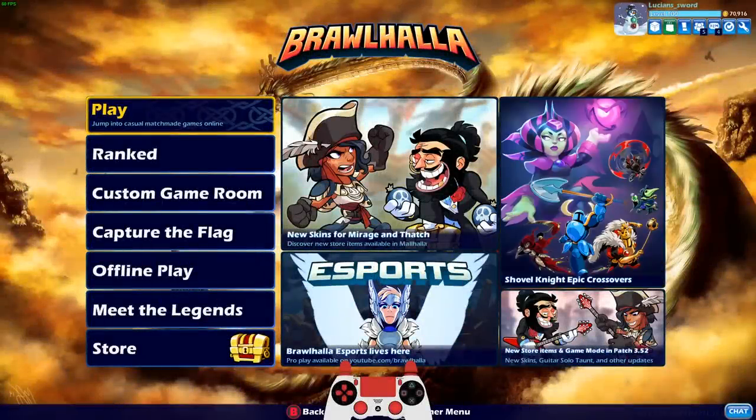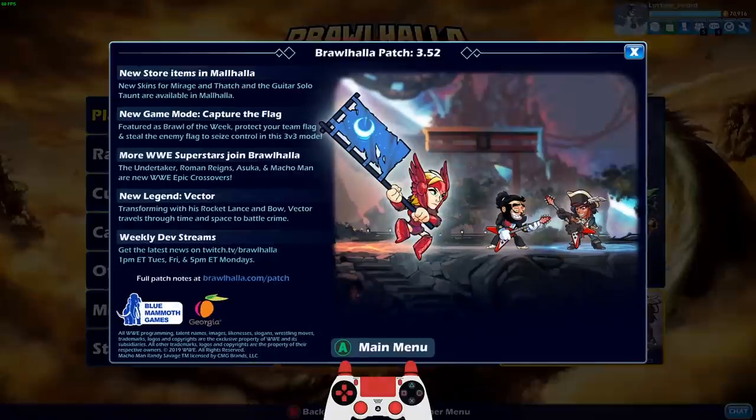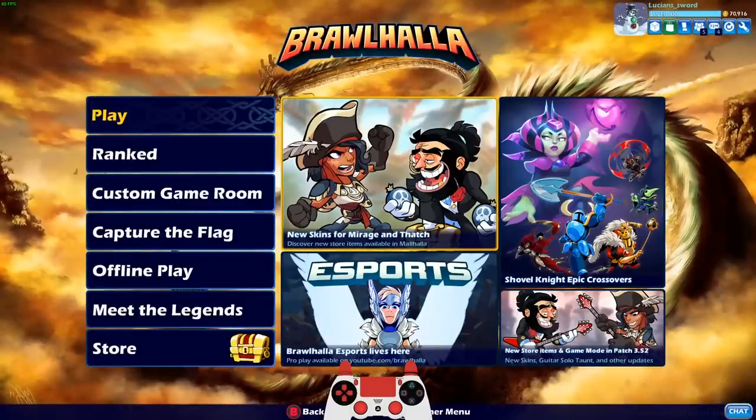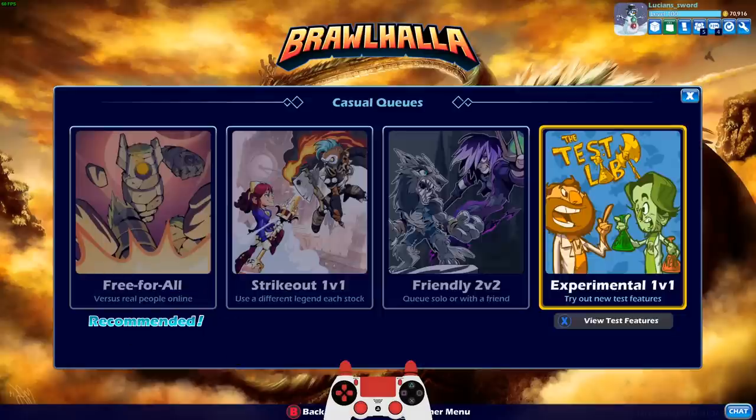How's it going guys, LucianSword here playing some more Brawlhalla for you today. As always, we're going to be dedicating this video to Corsair Mirage, one of the two new skins that just came out recently next to Classy Thatch, and the new guitar solo taunt as well as the Capture the Flag game mode.